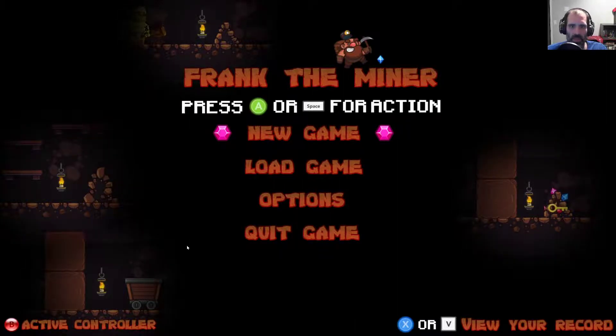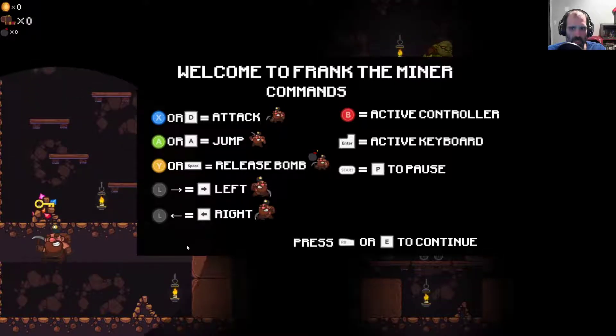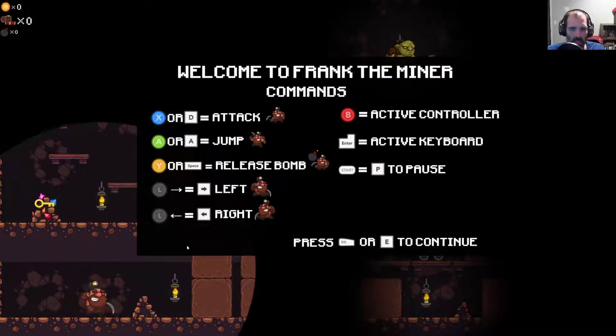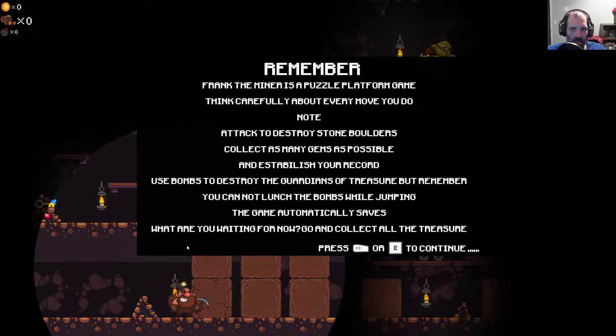New game. Controls are: Move, Attack, Jump, Release bomb — I don't have a bomb. Frank the Miner is a puzzle platformer. Think carefully about whatever moves you do. You can attack, destroy, and displace boulders. Collect as many gems as you can, and use bombs wisely.